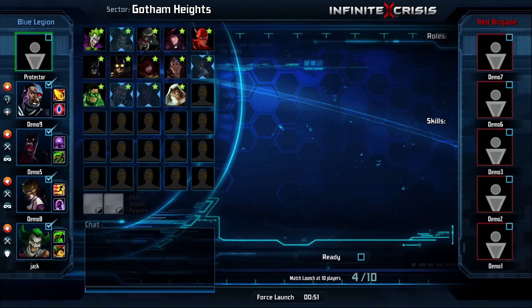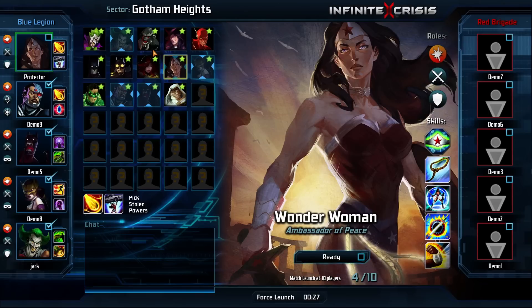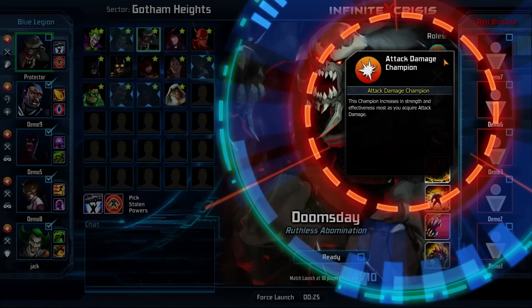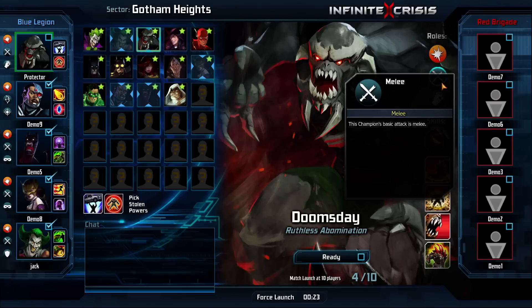Champions are heavily defined by their Roll and Damage Type. Hold your cursor over a Roll or Damage Type while in the Lobby to obtain further information. Rolls provide a high-level overview of a Champion's combat style and assist Protectors in building a balanced team during the pre-match Lobby phase.